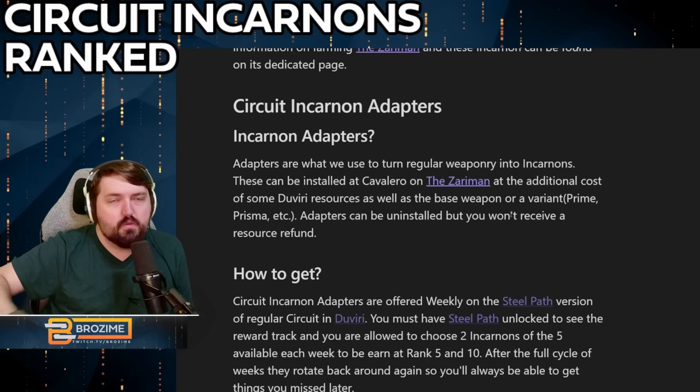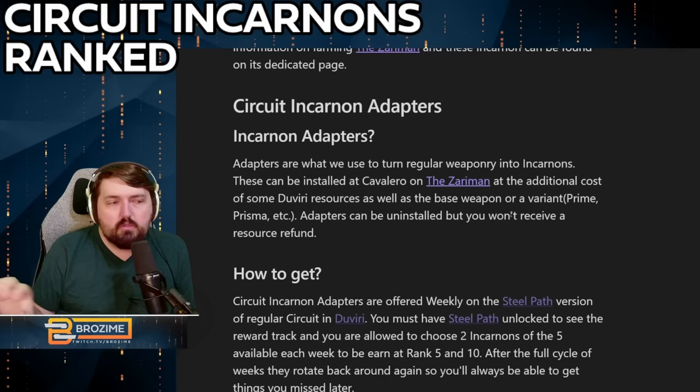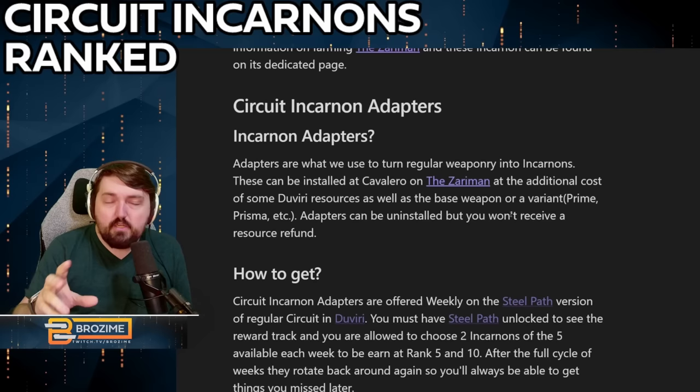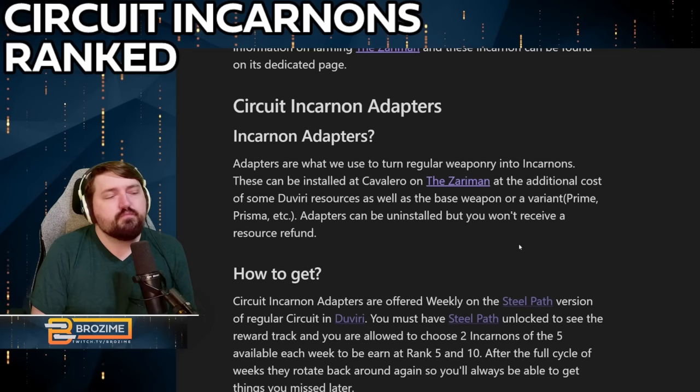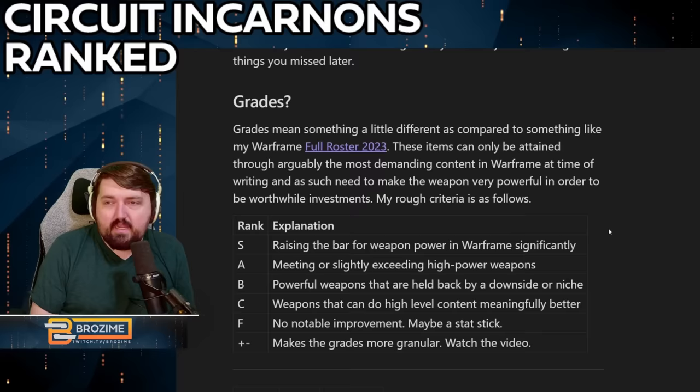We are going in order of each week that the incarnons are available — this is the exact rotation that cycles through each time. So if you look at the incarnons currently available and see something labeled as week three, that means you are currently on the week three rotation. You'll have to rotate the seven weeks around to get to week one and week two, since everyone shares the exact same rotation on the circuit each week.